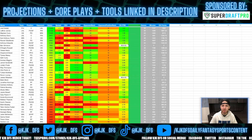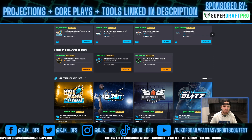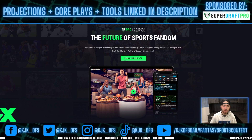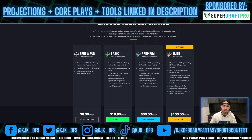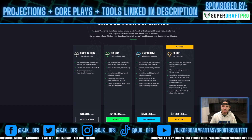Check out the sponsors of the program — SuperDraft, guys. If you haven't checked them out, check them out. As you can see on the screen, for myself tonight I have three free entries in contests, including one with $500 of prizes, $250 of prizes, and $100 of prizes. I signed up for SuperDraft Pro. You can do so by using my link down below in the description. You sign up for your SuperPass, which includes free, basic, premium, and elite packages — obviously the best value is the elite package.